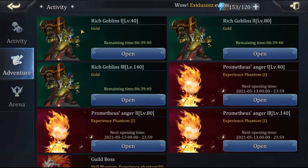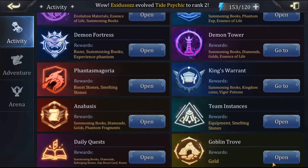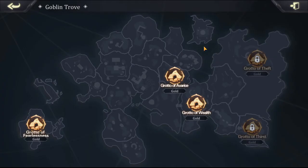Next we're going to take a look at the Goblin Trove. Go to activity, go down to Goblin Trove and open it up. Everyone should have the Grotto of Fearlessness — this is the basic Goblin Trove. You can get up to 71,000 gold when completing this. These are your three bosses: you will fight the Fire Infector — a big bad werewolf — you've got Cyclopses, and then you've got the Rich Goblin at the end.